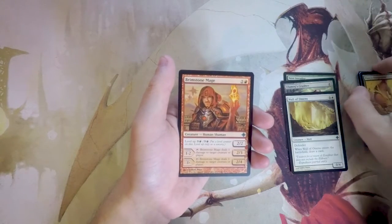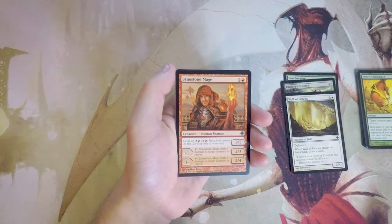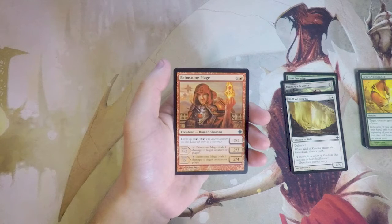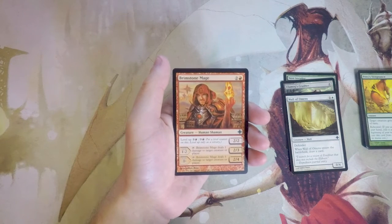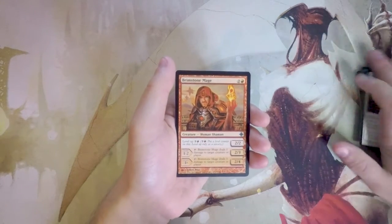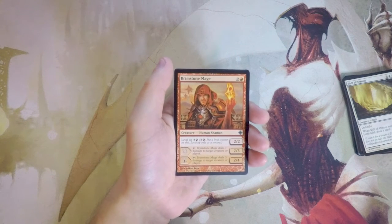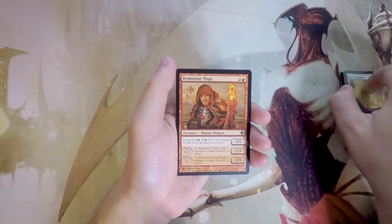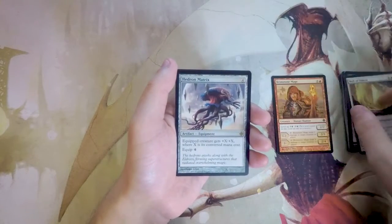Brimstone Mage is two and a red for a 2/2 with Level Up. For three and a red you level it up; at level one or two it becomes a 2/3 and you can tap it to deal one damage to target creature or player. At level three or higher it becomes a 2/4 and you can tap it to deal three damage to target creature or player. That's a good card — I kind of like it as my current pick. It feels like a must-answer card, which is why I really like it, though I'm not sure if that's technically correct.